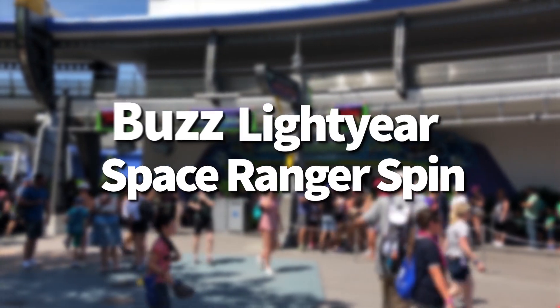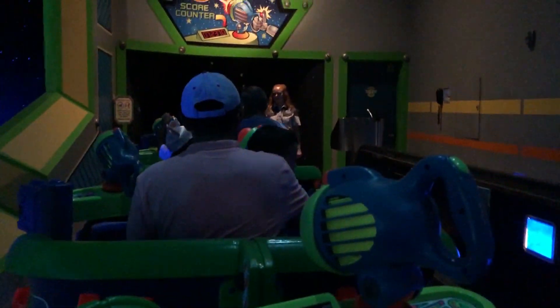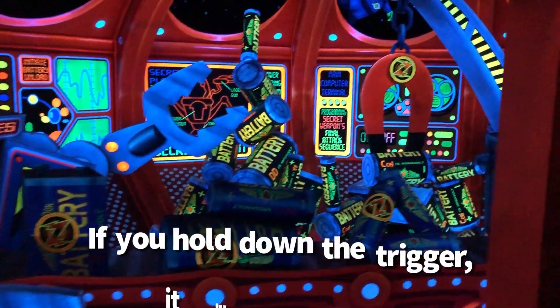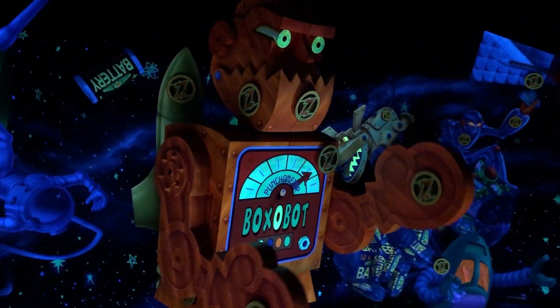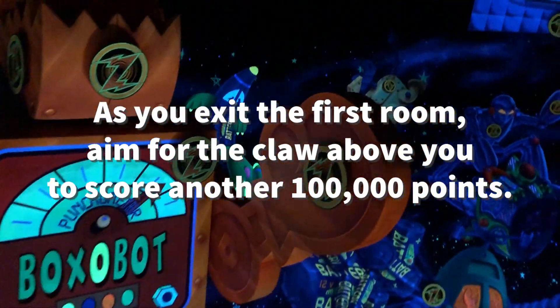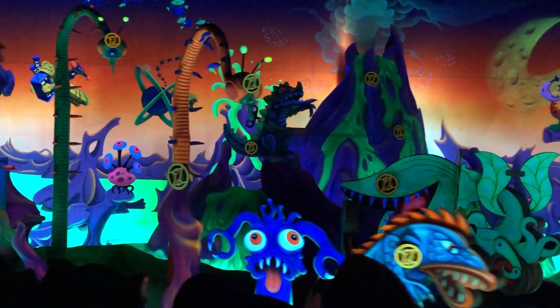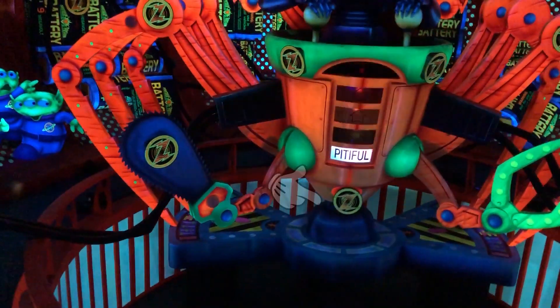Moving on to Buzz Lightyear Space Ranger Spin in Magic Kingdom — another two-player shooting game ride. This one uses lasers, plus you have a joystick to pivot around to see all your targets. Practice shooting early since the lasers are hard to see, and note that holding down the trigger keeps it firing. In the first room, aim for the target on the inside of the robot's arms to rack up 100,000 points. As you exit, aim for the claw above you for another 100,000 points. In the second room, aim for the top of the volcano — the highest point item. On Zerg's ship in the third room, there's a target at the bottom worth 25,000 points. In the star tunnel, hit the body of the flying spaceship for another 100,000. Follow those tips and you should be able to max out galactic hero status.